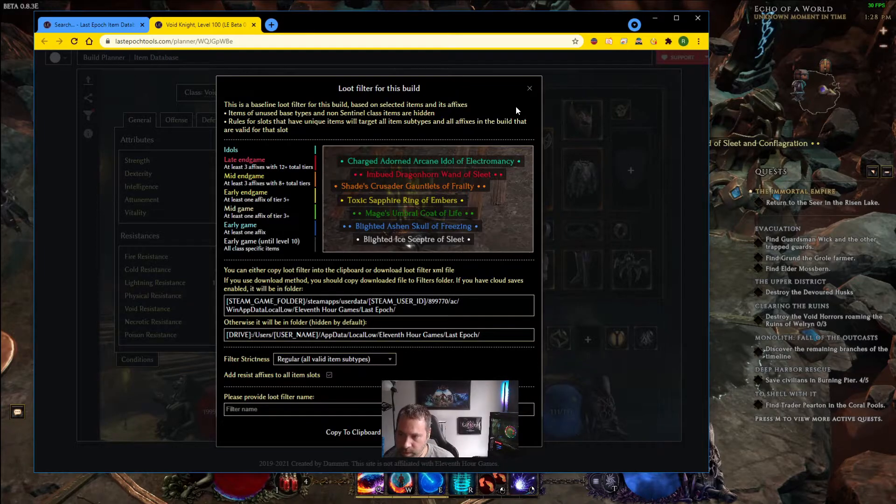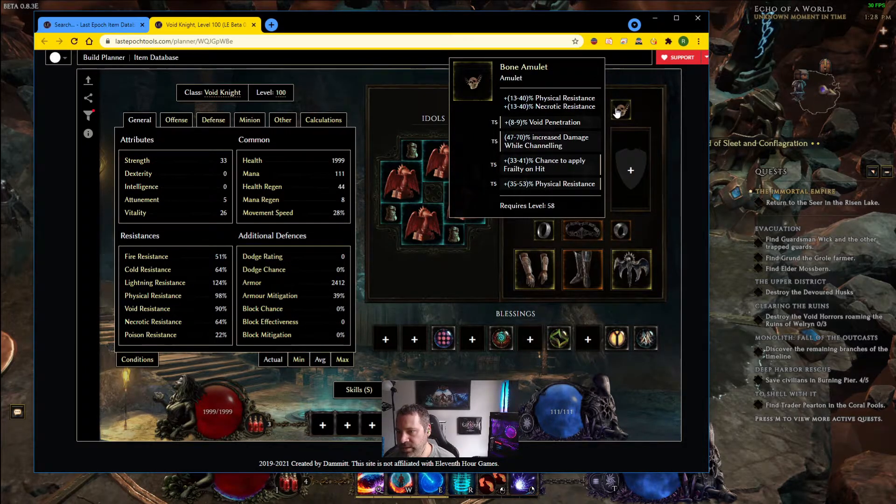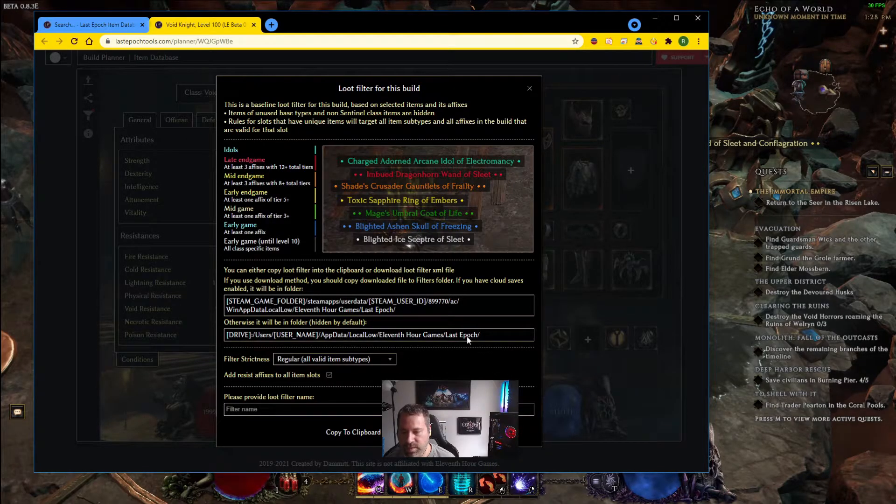I also suggest you click 'Add Resist Affixes to All Item Slots,' because especially as a newer player, or even using someone else's planner, the resist placement may be specific to how they planned it. For example, if I've got necrotic resist here and physical resist there, there's no reason why I can't get physical resist in the other slot. By clicking that all-resist option, you'll see more gear overall and be better able to cap your resistances, especially early on. Then provide a filter name - let's call this 'Warpath Test Filter.'